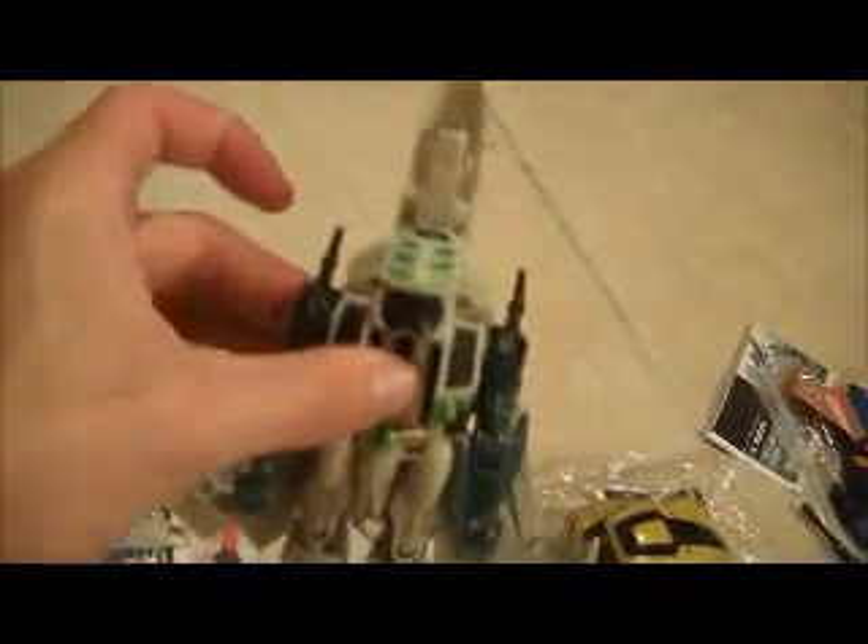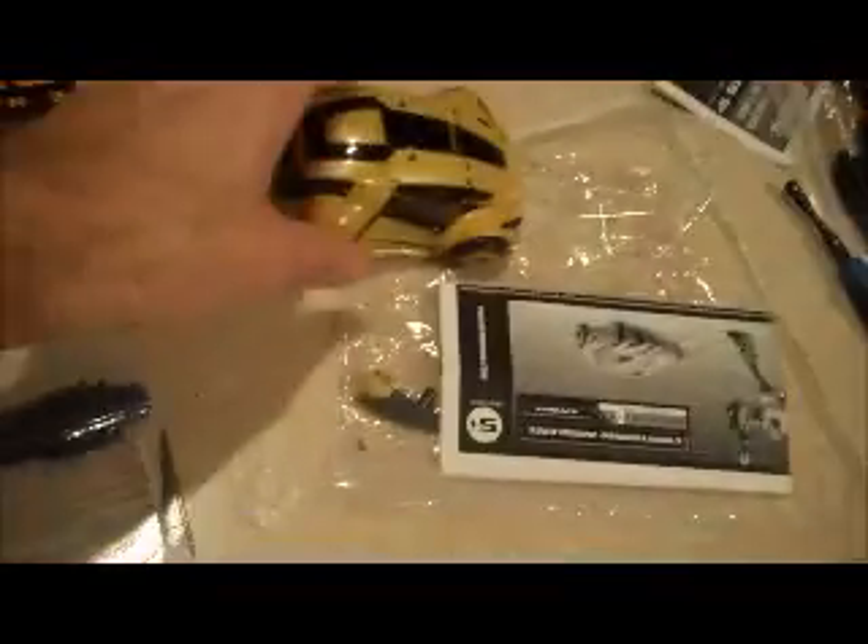Next we have Thunderwing, with instructions, card backer, and weapons, and the figure. Next is Cybertronian Bumblebee, with instructions and weapon, and the figure.